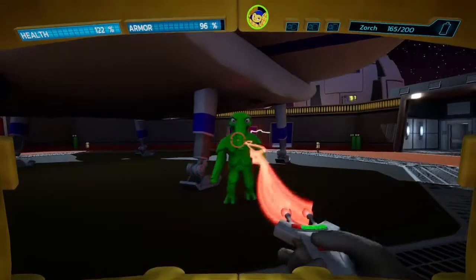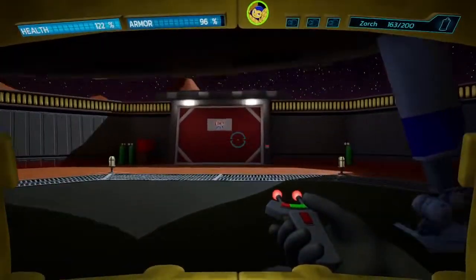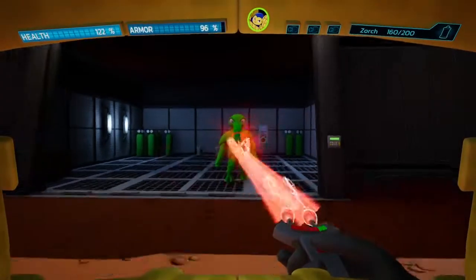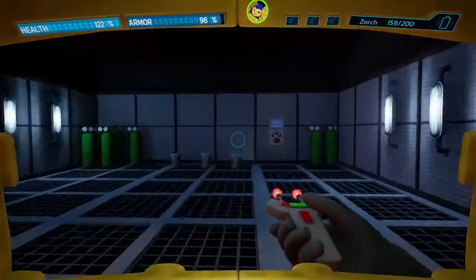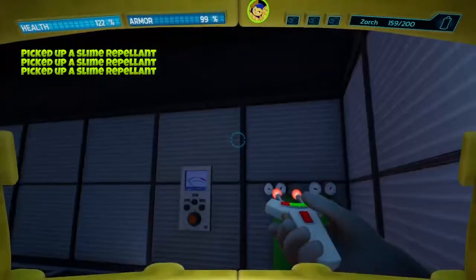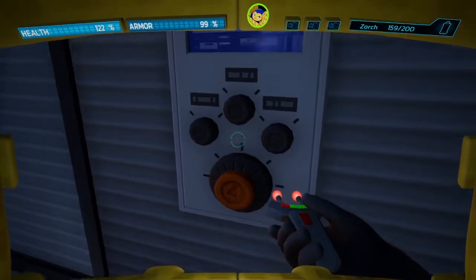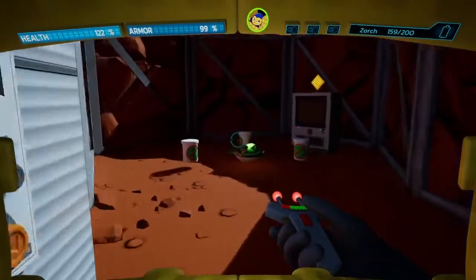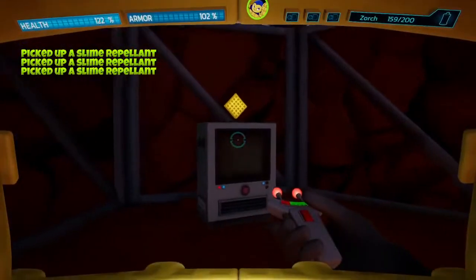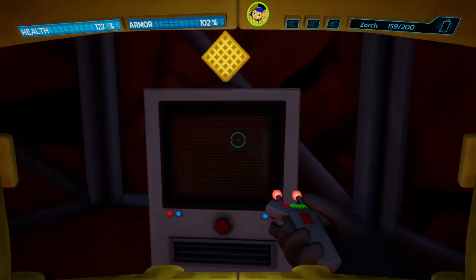These guys are the ones that are gonna take a lot of hits from the Zorcher. Slime Repellent is our armor. I feel stronger. This is our second secret.